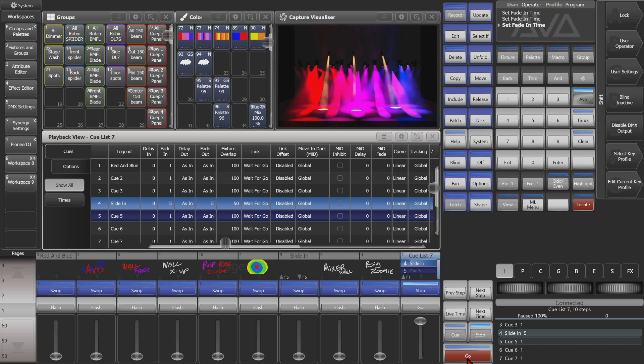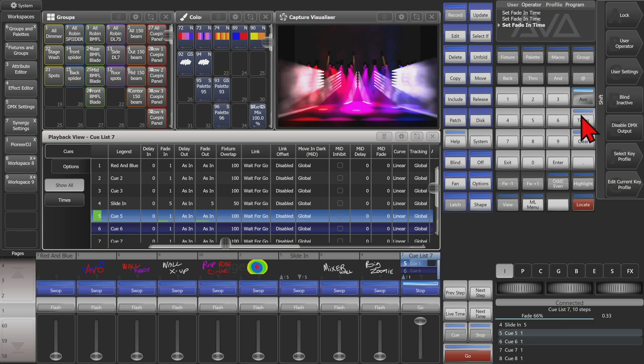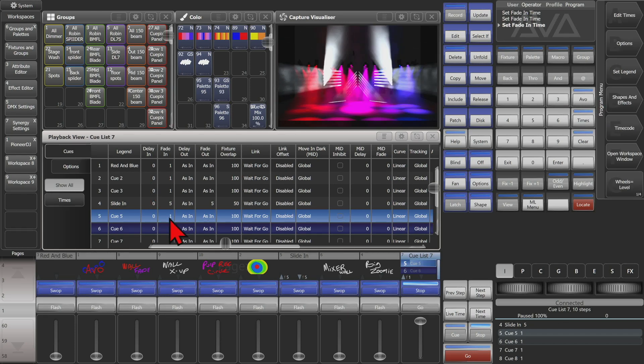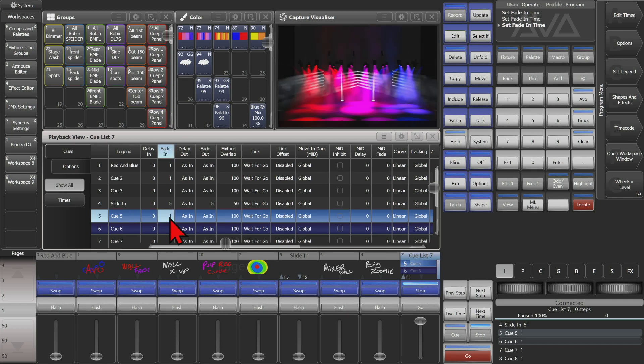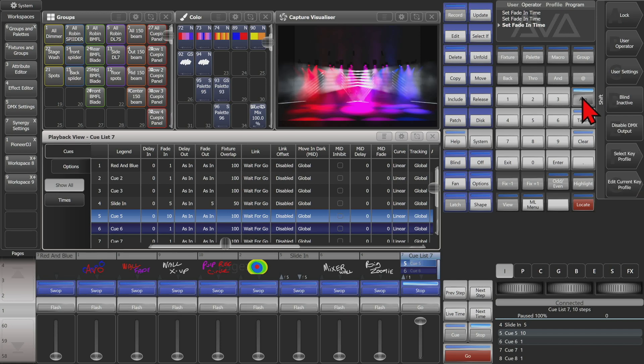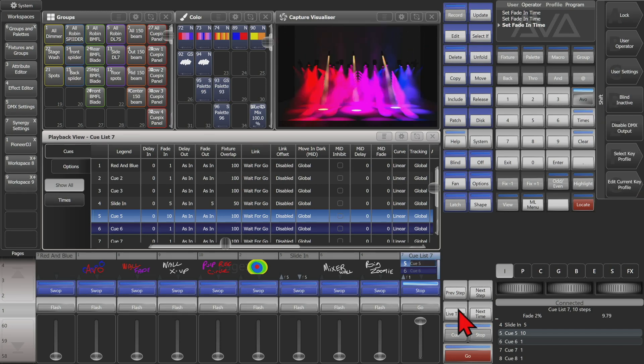Go to our next queue and show that again. Let's say this one instead of having the one second fade we wanted to have a 10 second fade — we'll make it excessively long — and then press the evo key and then live time again, and see that it snaps back and now fades in over 10 seconds.